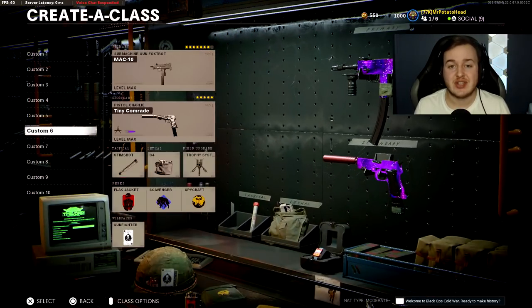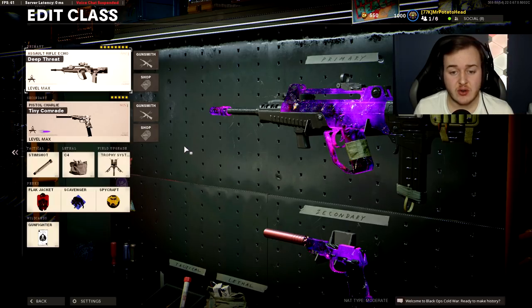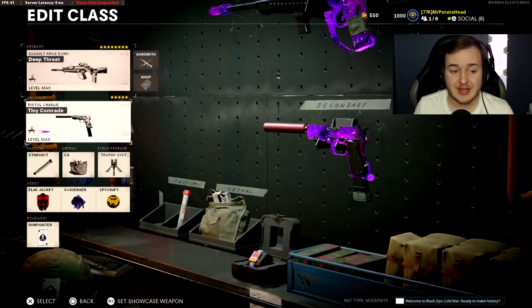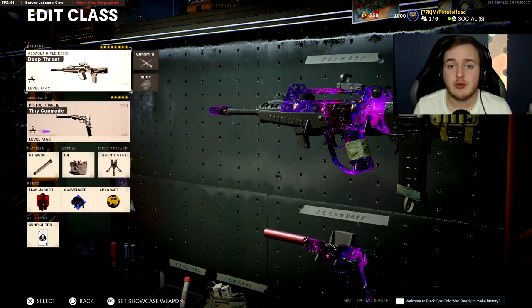Now into our seventh class setup — the FAMAS, or FFR-1. The FFR-1 is a very good weapon if you know how to use it correctly. It has a really fast fire rate, so it shoots up to the sky. You need to learn the recoil pattern — basically, hold the analog stick down and to the left while firing, and you'll have virtually no recoil. We're throwing on the Gunfighter wildcard.